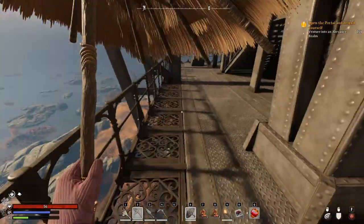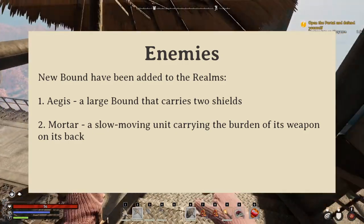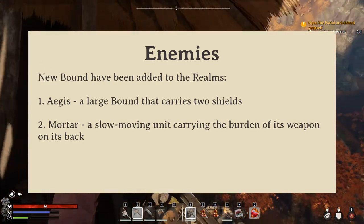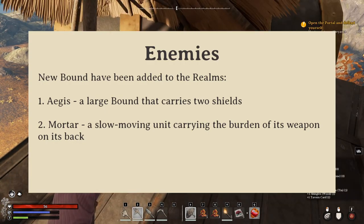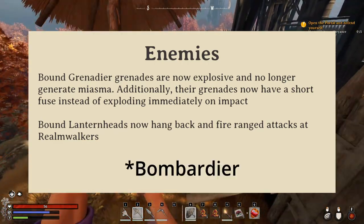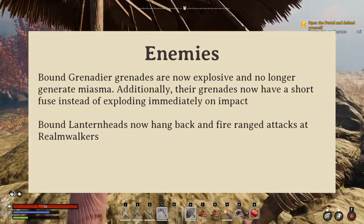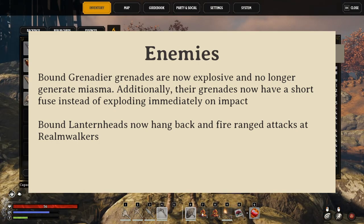There are new bound enemies to contend with: the Aegis and the Mortar. The Aegis is basically a walking tank with two massive shields, and it promises to be really tough to defeat. Meanwhile, the Mortar can lob massive explosive rounds from a distance, which leave AoE miasma in their wake. When paired, these two are going to be a real tough encounter. And because the Mortar is in the game, the Bound Grenadier's weapon is kind of redundant, so they've changed their throwables to a basic grenade with a timer before they explode, and they don't leave miasma like before, which should make them much easier to deal with, especially in extreme difficulty at lower levels.